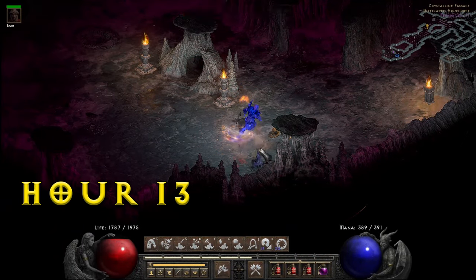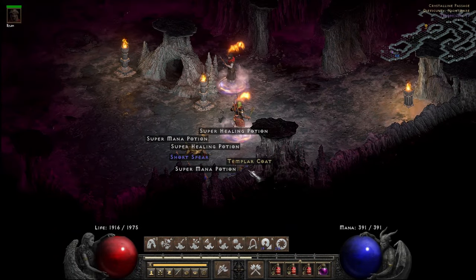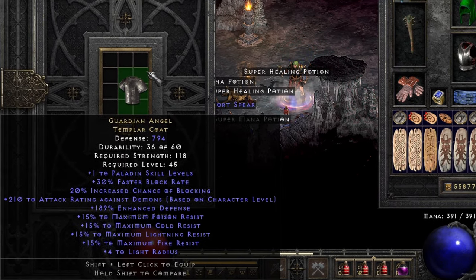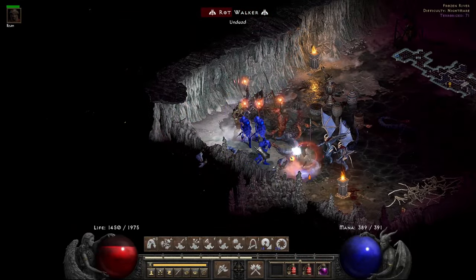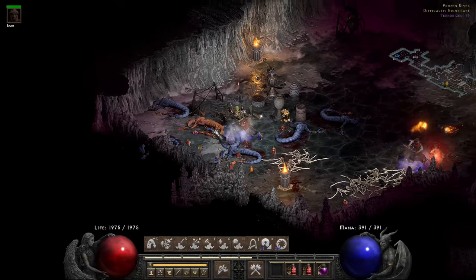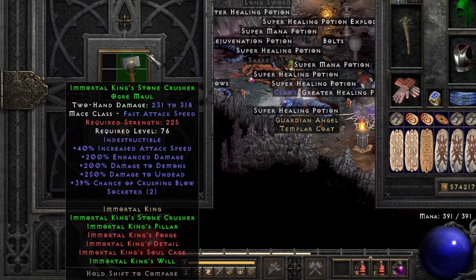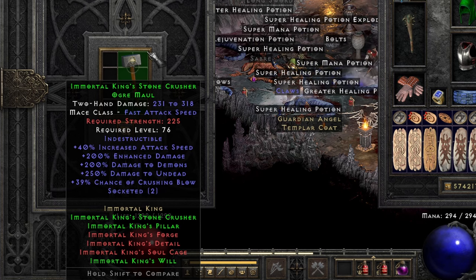Diving back into the Crystalline Passage in Hour 13, I came across the unique Templar Coat, Guardian Angel — a fairly solid find for a Paladin with plus one to Pali skills, good blocking perks and good defense, and plus 15% max to all resistances. But then an absolute monster appeared: Immortal King's Stone Crusher — great attack speed, massive enhanced damage, even more damage to demons and undead, crushing blow, and two sockets. An absolute GG find for a Barbarian.